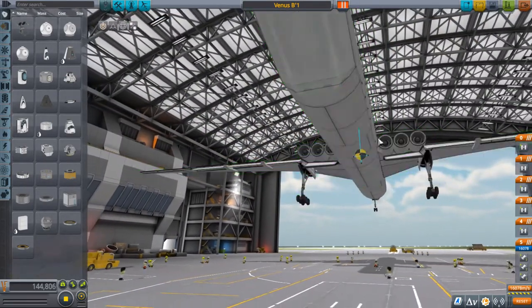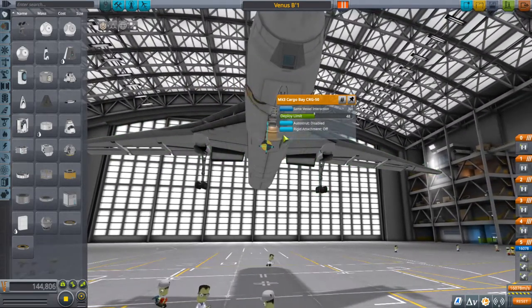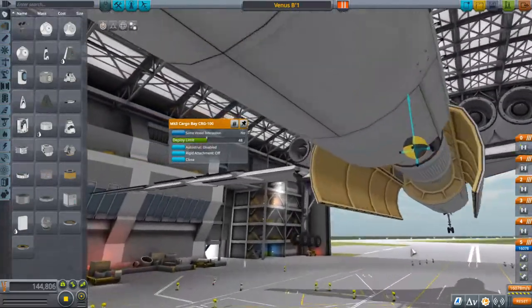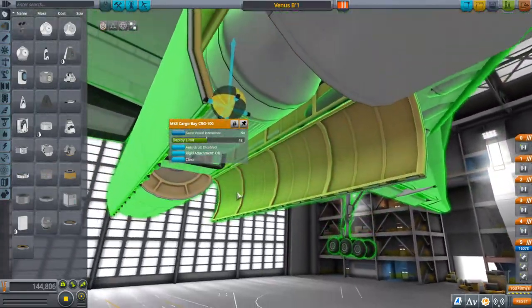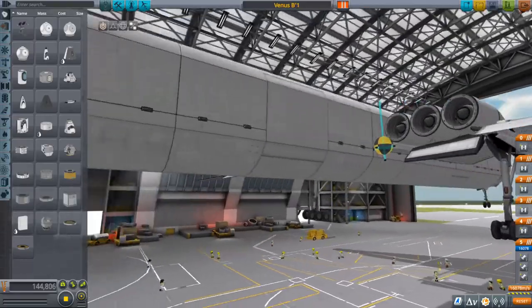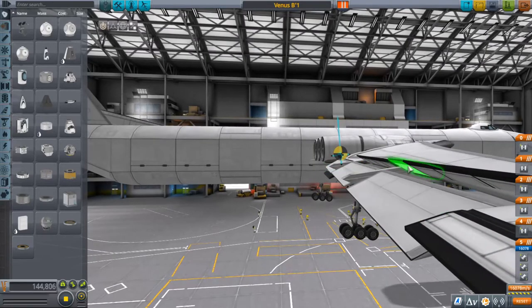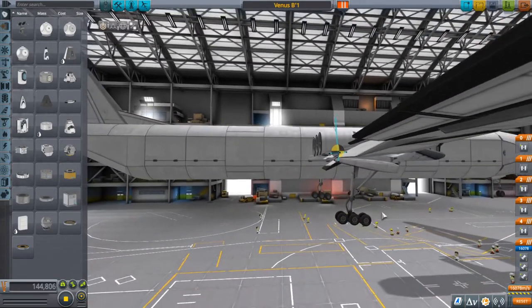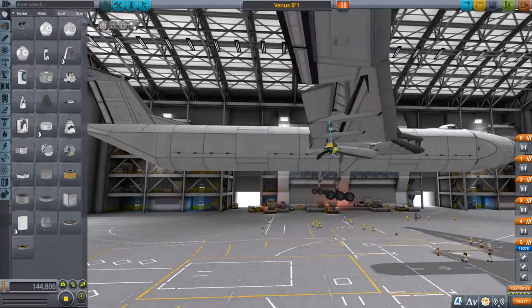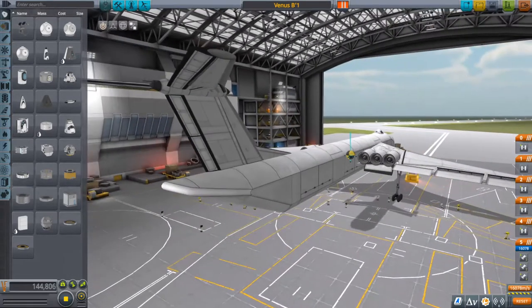The maximum takeoff weight — it has five dummy bombs. The bay in the front only has one, and the middle bay has more because it's much bigger. That's interesting cowling for the engines, and the flaps are deployed right now as well as the spoilers. I love the aesthetic of using these adjustable ramp intakes as wing elements — it looks like real plane wings, which I love so much.